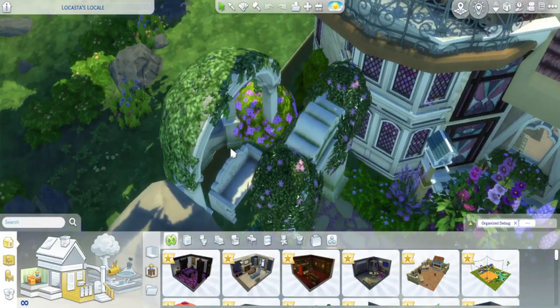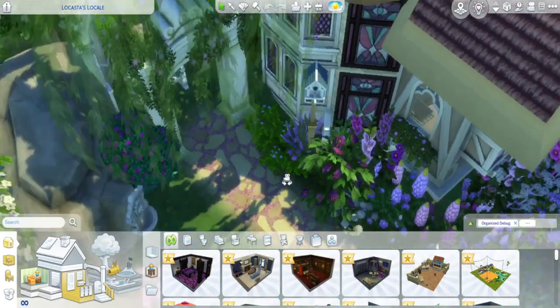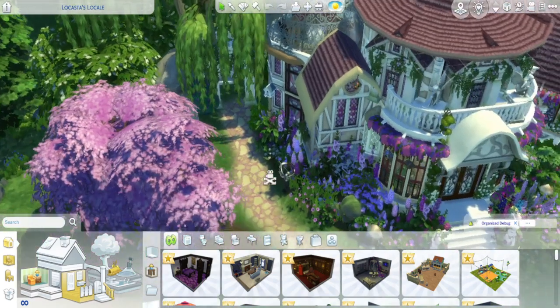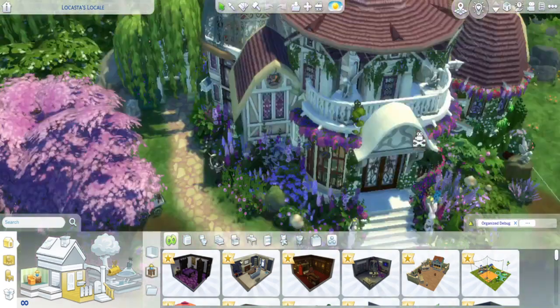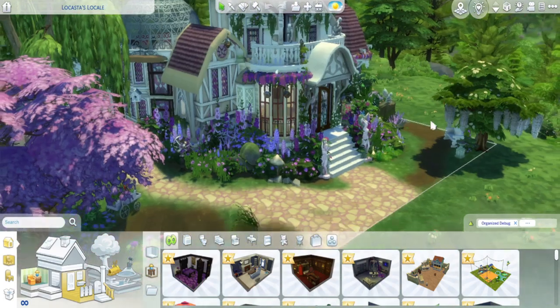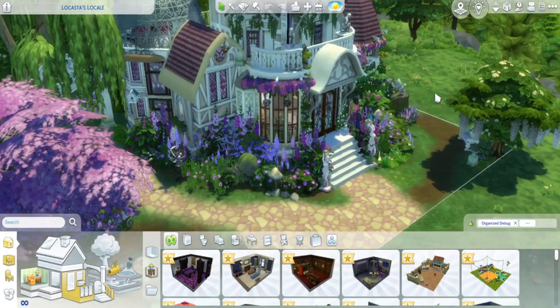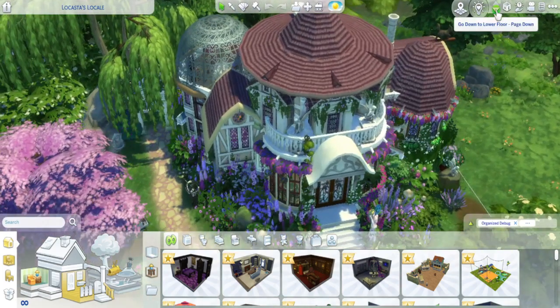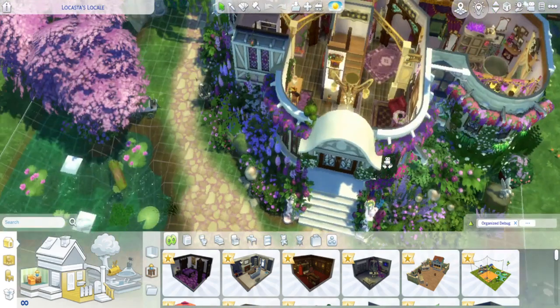Just a very whimsical build. I was trying to go for something witchy, but obviously she's a good witch, so nice vibes — not really anything dark and spooky. She does have some dark and spooky things inside, because in my head she's doing research on some dark magic to try to fight against it. But anyway, let's go down to the first floor.